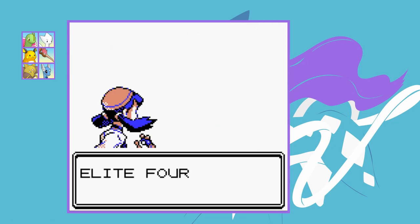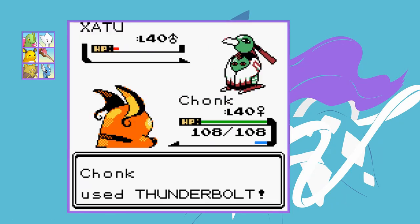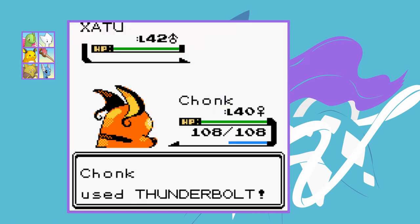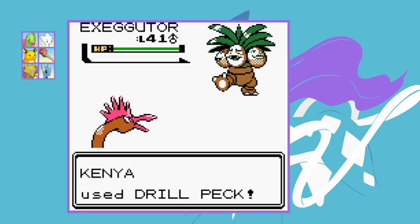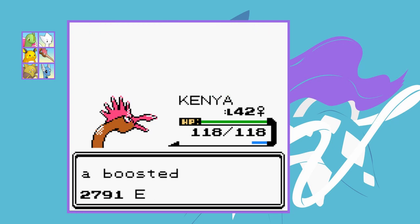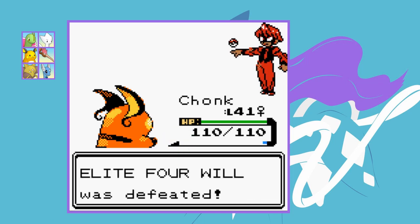First up is Will and this fight ended up being quite easy. Raichu's Thunderbolt KOs his Xatu from full health, Kadabra's Fire Punch handles Jynx in two hits despite Double Slap, and Raichu takes out the second Xatu in one Thunderbolt. Kenya's Drill Peck beats Exeggutor after it wastes a turn on Leech Seed, and Raichu finishes off Slowbro. We win the first Elite 4 battle with relative ease.